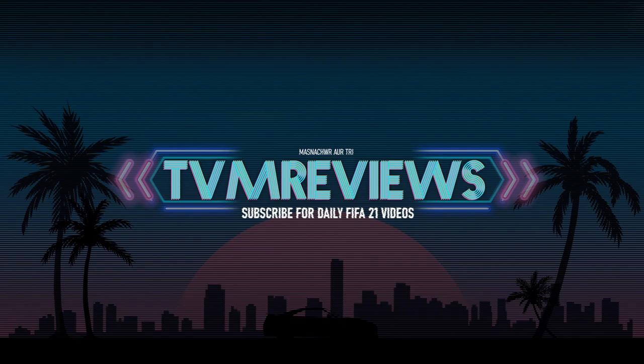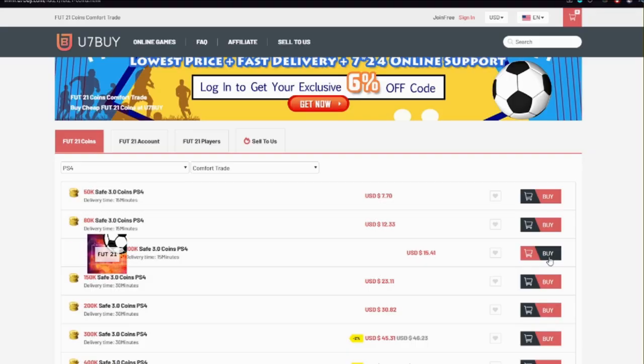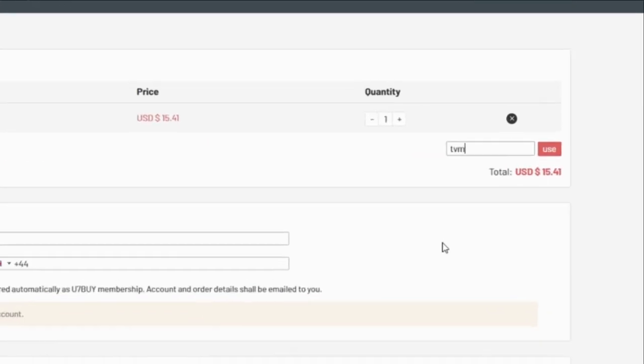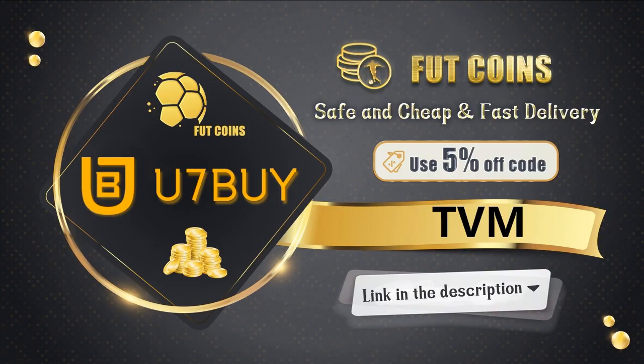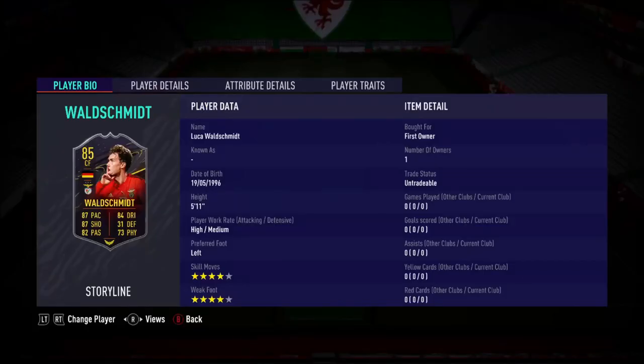Become a channel member and support the content — you also get access to exclusive videos and an emote next to your name in the comments. The link can be found next to the subscribe button or in the description. It beats the random lottery — buy FIFA points by purchasing coins direct from you7buy.com, use code TVM at checkout for 5% discount, or 8% if you're a new customer. The link is down below. What is going on guys, welcome back to a brand new video.